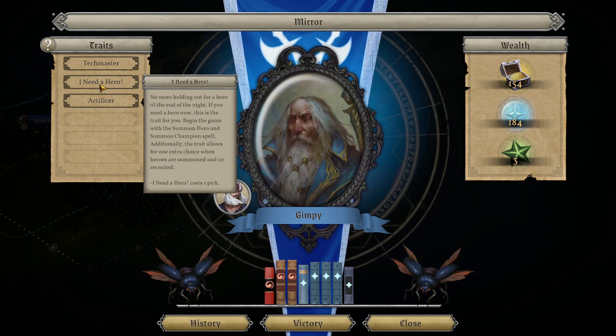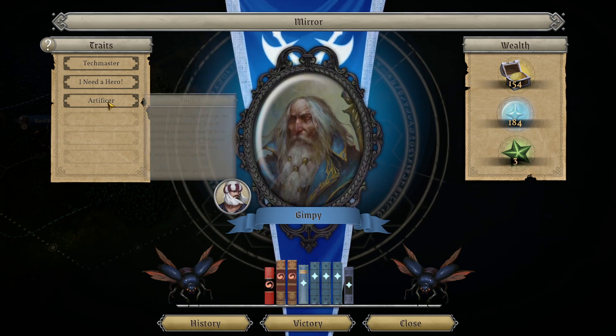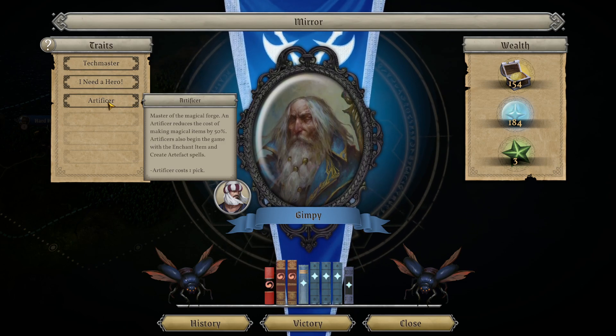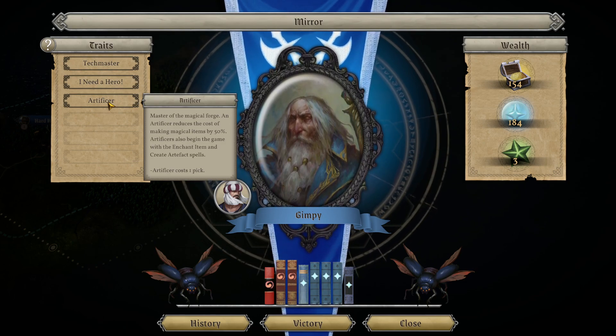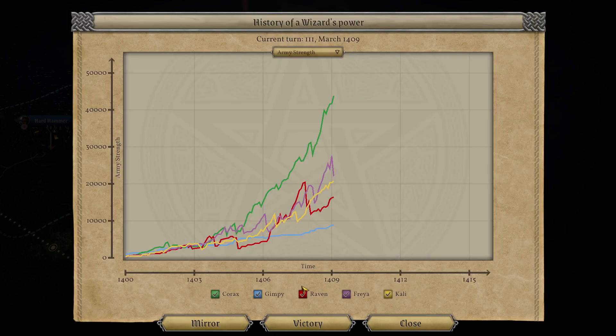Instead of just getting whatever the summon spell gives you, with this trait you get another choice - whether it's a good choice or not who knows. Summoning heroes is expensive and we haven't had anybody walk up to our door looking for a job yet. The Artificer trait means when we make magic items they are half cost for mana.